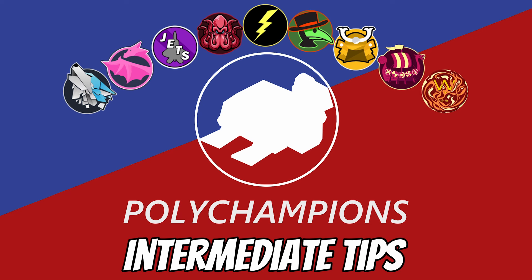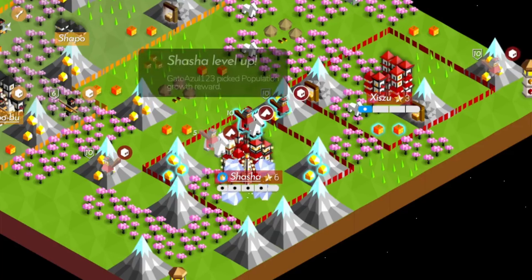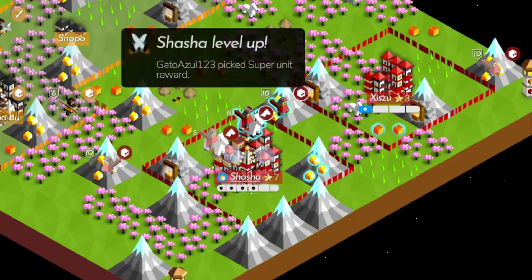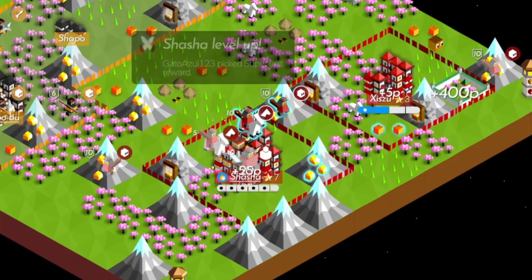Going beyond the basics, map size matters. In a tiny game at close quarters, rushing a giant is often better even if it gets you fewer giants. Let's hear Chris, a two-time bullet champion, explain.